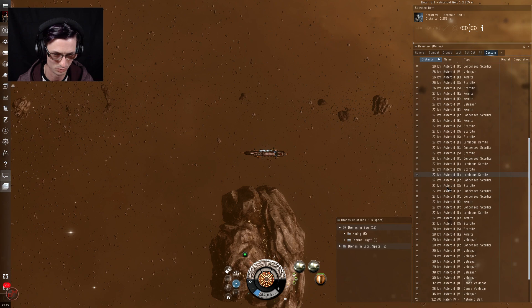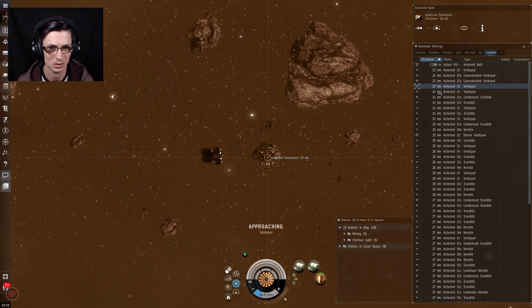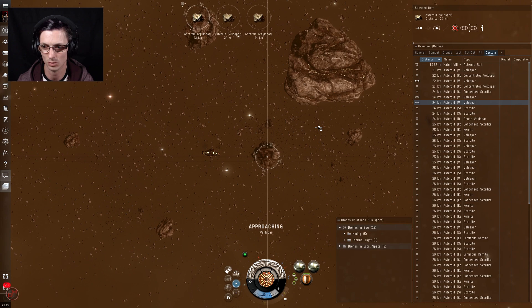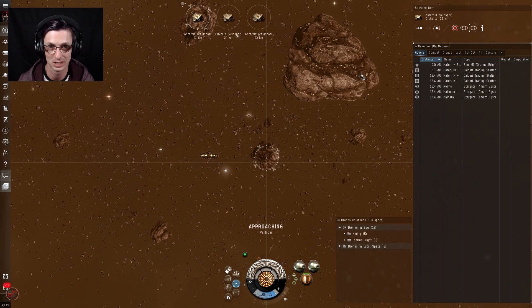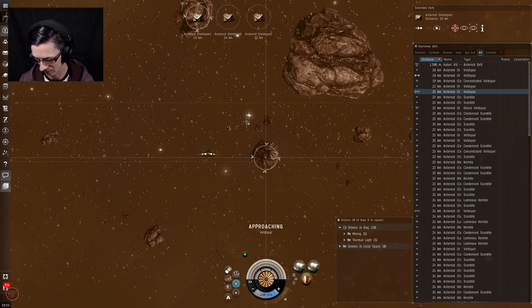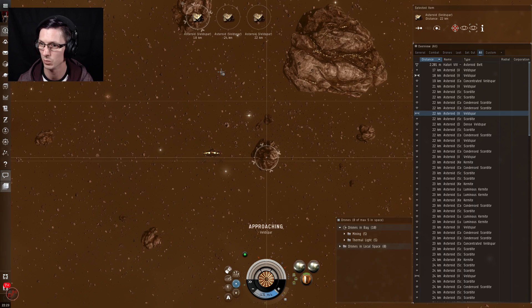Here we are at the first asteroid belt. Veldspar seems to be in good quantity so we're going for that. I'll set the drones on the closest asteroid and the lasers on ones further away, since drones take less time returning when I need to drop off ore. The time is now 22:25 — drones and lasers are running. We'll be back in an hour to see how this ship performed. I'll put up a little montage.